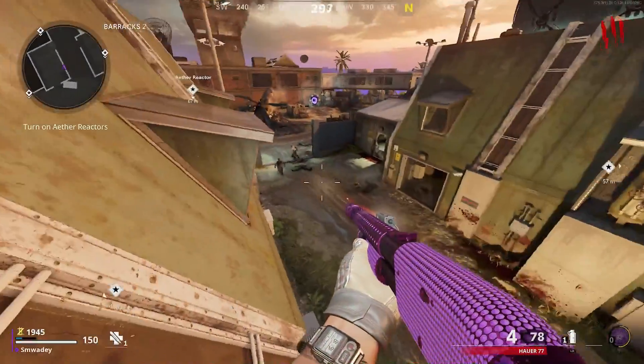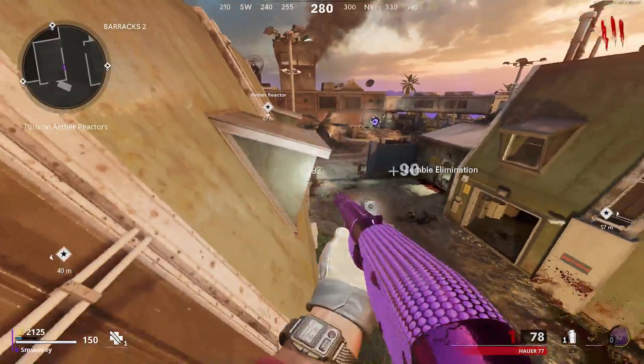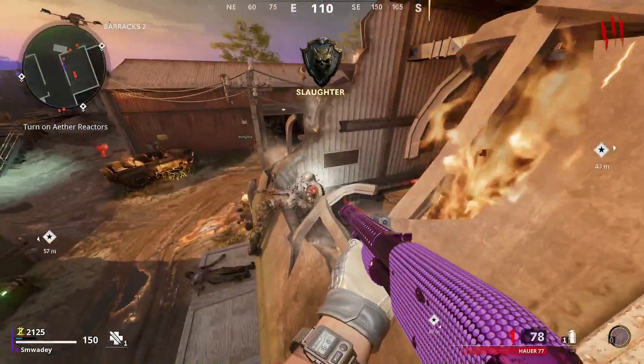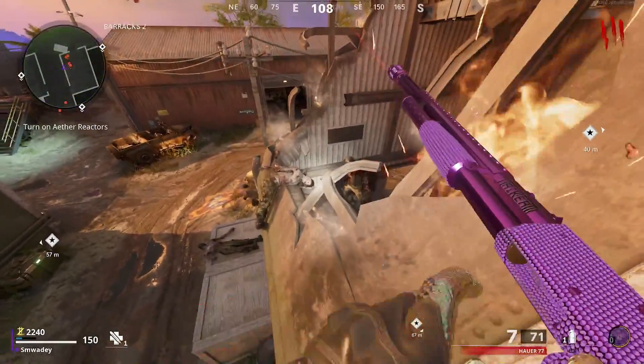What is going on people and welcome back to the channel. Today we are in Cold War Zombies and I have for you a glitch on Firebase Z which will give you quick XP. Also if you are looking for camos, this glitch spot is very, very good.